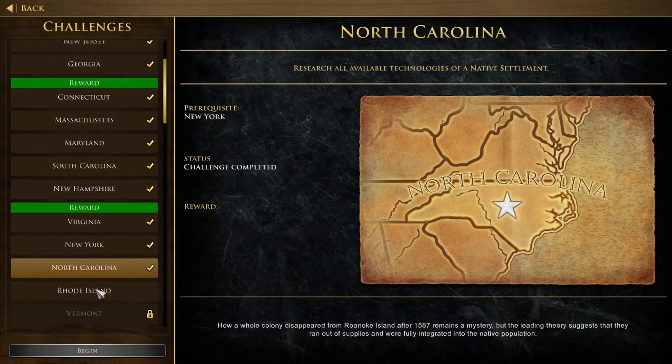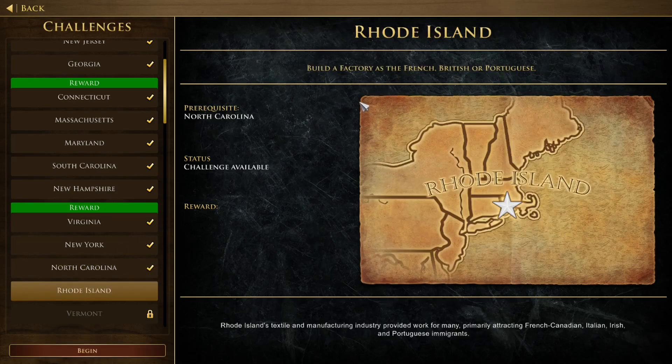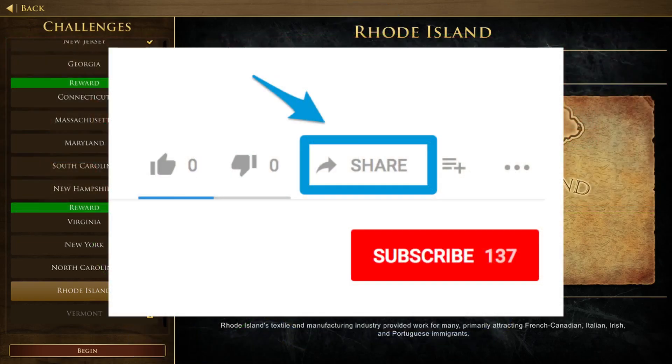Now it's completed — I researched all the technologies including the one that upgrades your native troops. I think the next challenge will be for the next video since I can only do three per day: build a factory as French, British, or Portuguese, which is quite easy. All you have to do is be at Post Imperial and then send in the factory and build it. I'll probably take France since you start with 200 wood. Anyway, this will be for the next video — if you like this video make sure to leave a like, subscribe, share the channel, and I'll see you in the next one, bye!